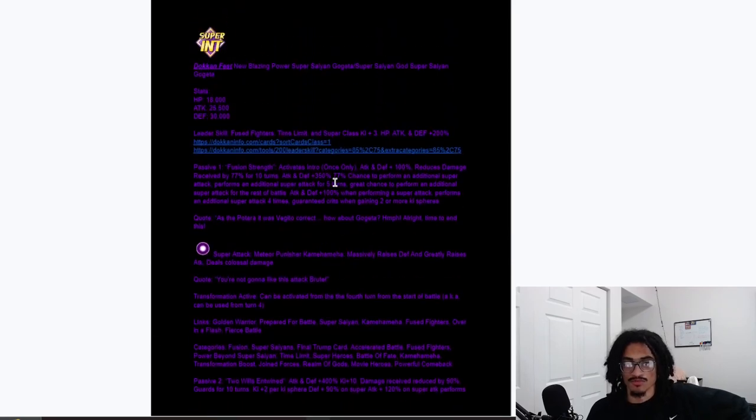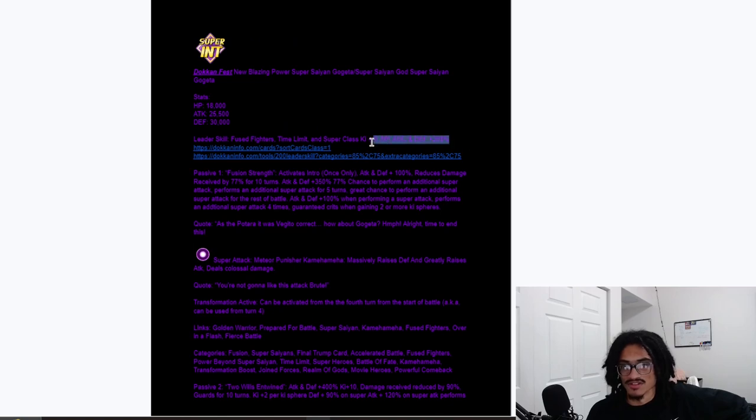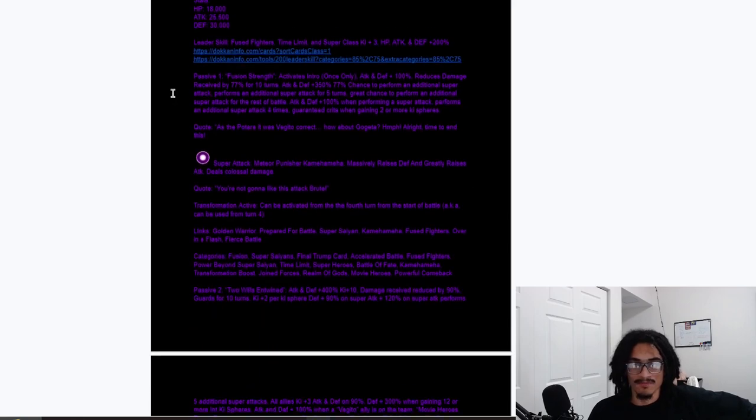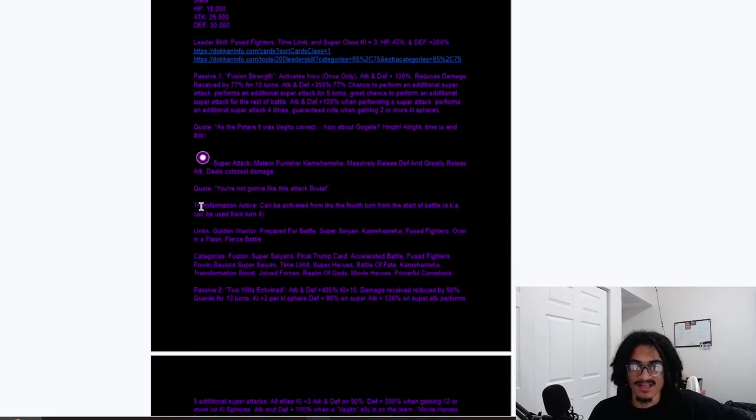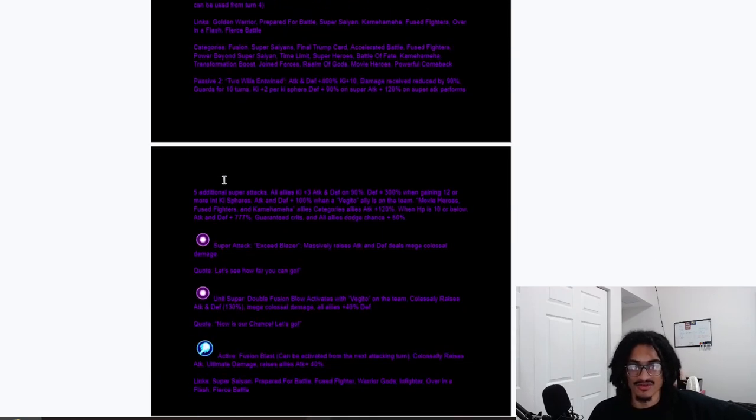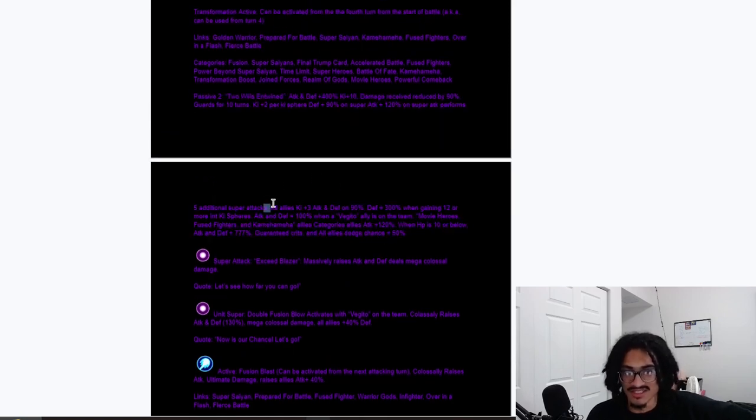There's clearly no weakness to both the pre and post transformations. The leader skill is very strong — even if you just factor in only the Super Class part, you don't even need Fuse Fighters and Time Limit because Super Class alone is powerful enough. To sum up the Super Saiyan Gogeta part of the card: super attack city — up to eight-plus supers, 77% damage reduction, guaranteed crits, attack and defense buffs, and a super attack effect that massively stacks defense and greatly stacks attack.